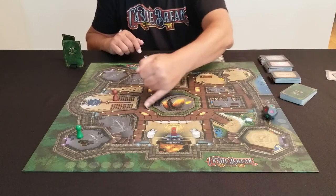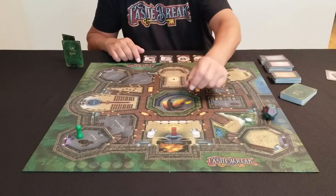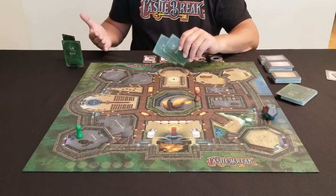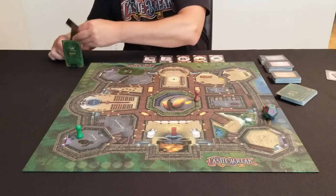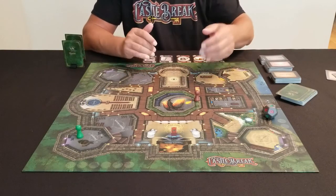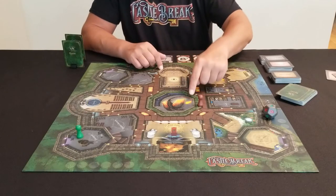In the center of the board, you're going to notice two spaces. The first is the courtyard — this is where you go to collect quests. At any point during the game, if I need a quest, I move to the courtyard and, as an action, draw two new quest cards. I can only have two quests at a time, so I'll look at the new ones, decide if they're better than what I have, switch one if I like, and discard the rest. The second central space is Dragon's Tower, where Cinder is locked away and where you ultimately need to go to free her.